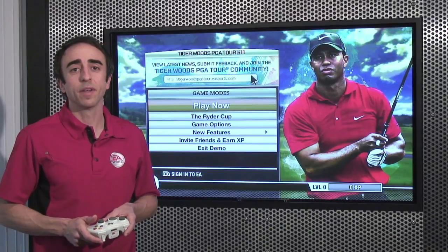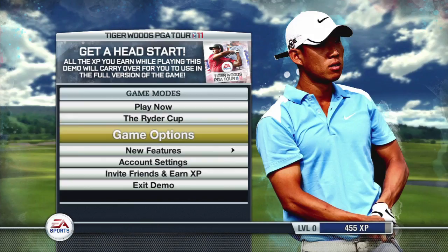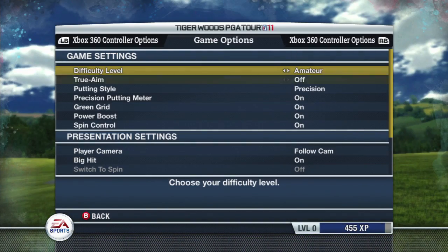Another cool new feature that you're going to find in the demo is called True Aim. This is going to let you play Tiger Woods PGA Tour 11 from a whole new perspective. Check it out in the settings menu, turn it on, and give it a try.